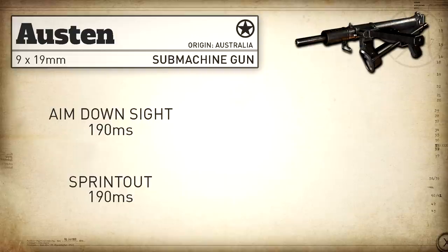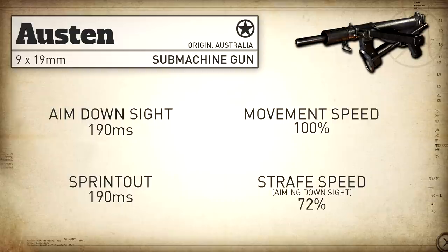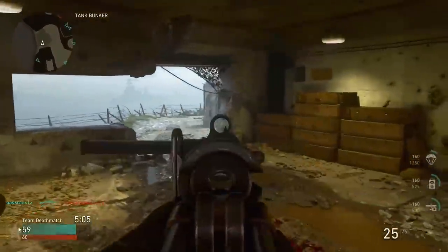When it comes to handling and mobility, it's got a standard aim down sight time and sprint out time for SMGs at 190 milliseconds. Our movement speed is 100 and our aim down sight strafe speed is also standard for SMGs at 72.